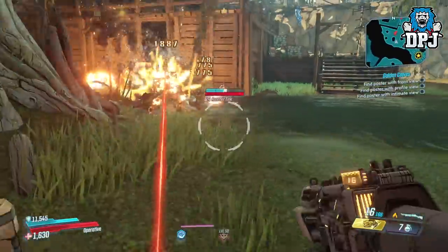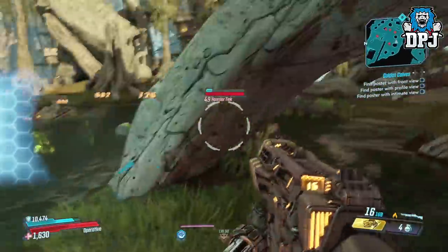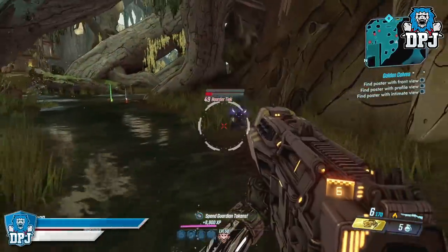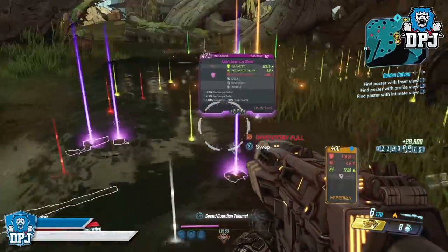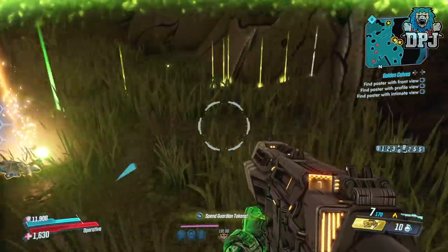So yeah guys, just a quick video on a Jacob's chest which can drop legendaries. Enjoy. And on that note, we have come to the end of the video. If you enjoyed it, leave me a like — it really helps out. If you're new around here and want to see more Borderlands 3 videos, be sure to subscribe, and if you never want to miss a video, turn notifications on by hitting that bell button. Thanks as always for stopping by, hopefully you enjoyed the video and I'll see you on the next one.